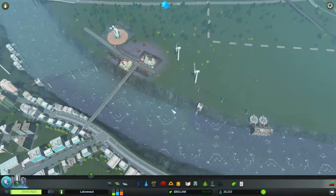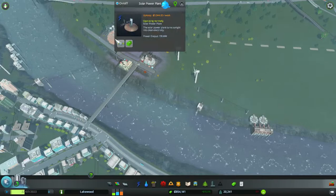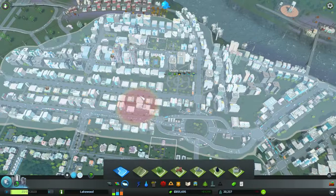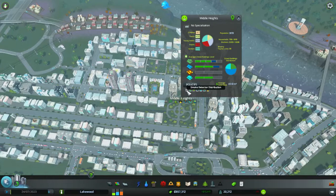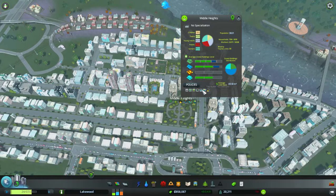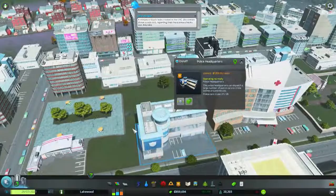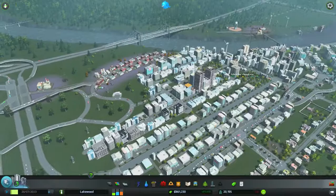I'll probably move my landfill all the way over here. The oil plant is still working and I've got solar stuff too. Looking at my district I've got smoke detectors, recycling, parks and recreation, tax relief, high density commercial offices, big business benefactor, and recreational use policies. The police headquarters is just right over there so might as well have it.